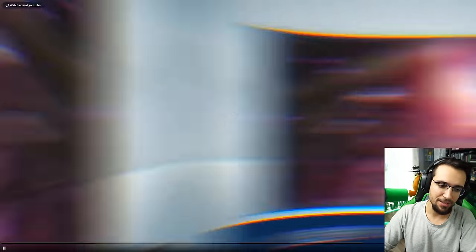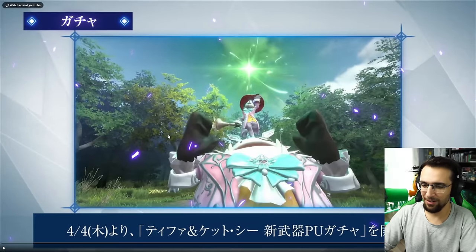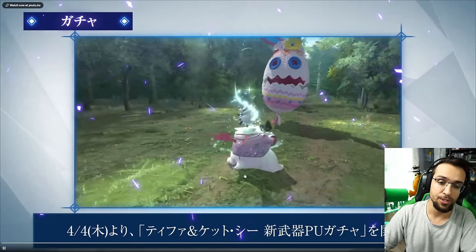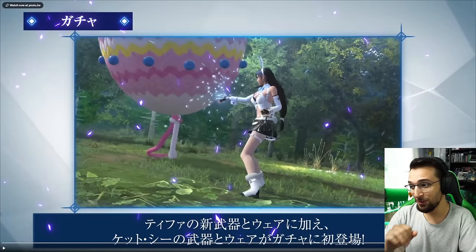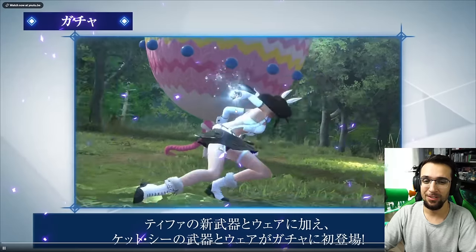With that being said, we're also getting a new banner. New character, new banner, and there's another Easter banner. So there might actually be two banners for Cait Sith — the release banner of the character for normal weapons, and then his Easter one. Or hopefully they just mix it into one and it includes Tifa, so if you pull for this you pull for Tifa and his new stuff all at the same time. It should just be the one banner. He does look really cute, but Tifa looks... yeah, you lose. You 100% lose.